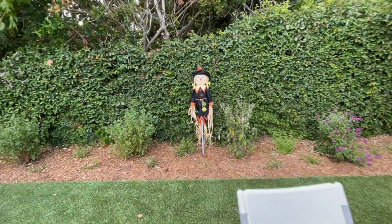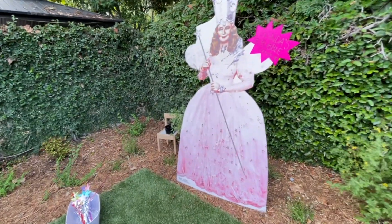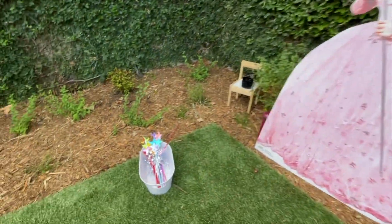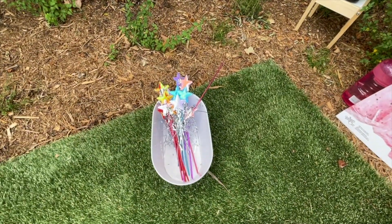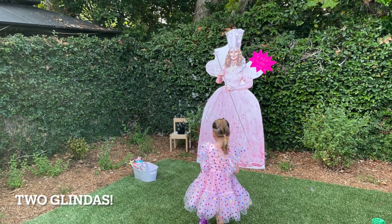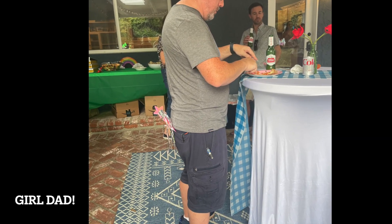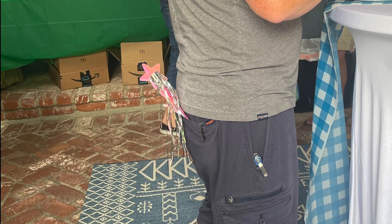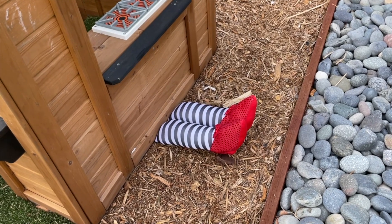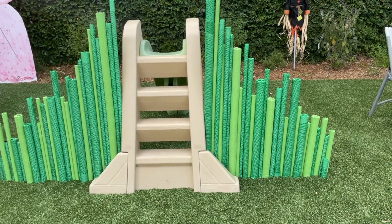We have the scarecrow over here. Here's Glinda's bubble corner, where the bubbles are gonna happen — and look at all the wands, beautiful! And uh-oh, the Wicked Witch! Look at this gorgeous Emerald City.